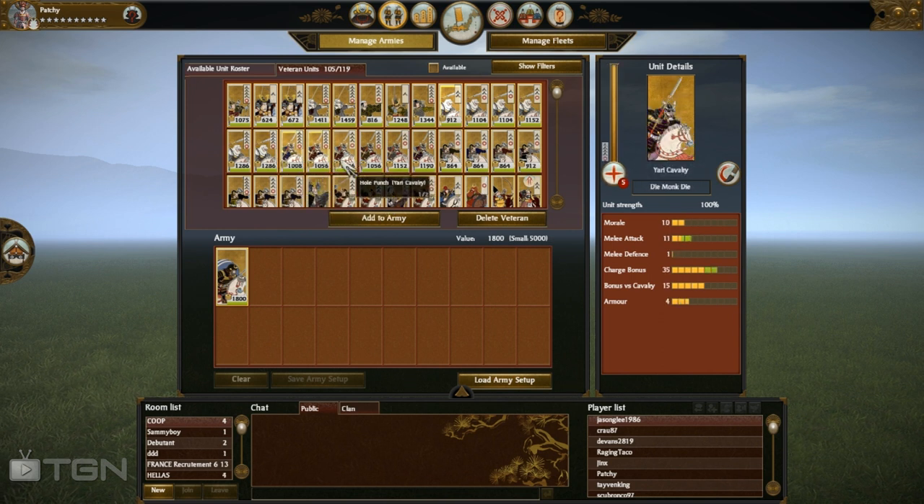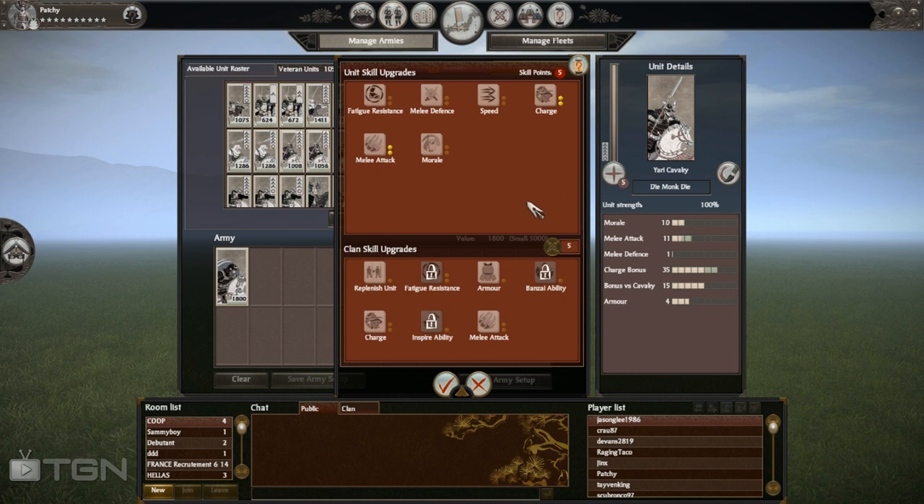As far as my Yari Cav go, I've got a bunch of Yari Cav veterans. I used Monk Cav a lot for a while, then switched back to Yari Cav because their charge and bonus versus cavalry was pretty decimating. Almost all of my Yari Cav have charge upgraded to 35. My original thinking was: upgrade the charge and they'll decimate an enemy unit on the charge. If I could decimate the Monk Cav badly enough on the charge, they would still win the fight even though their attack and defense was lower. Most of my Yari Cav are right around the 1,000 to 1,050 range with two attack upgrades, a melee defense upgrade, and two charge upgrades.